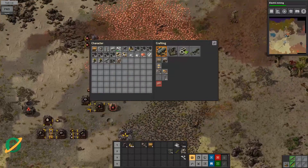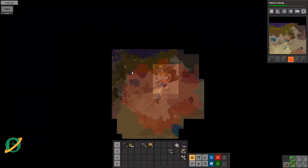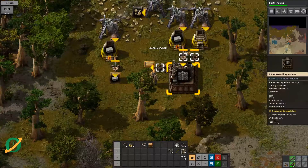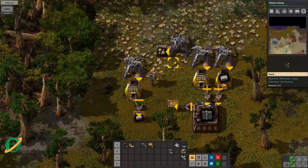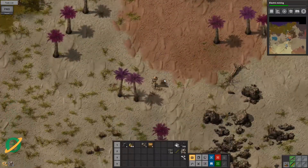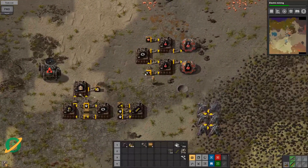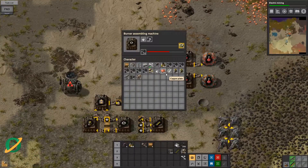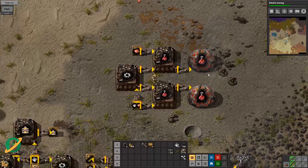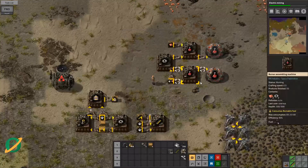There's the last turret — we've got 14 walls, we need more. We are getting some resources, so I'm pretty happy. There's going to be a second attack from the top area, which is a little worrying. I could go clear those out — the smart thing to do — but also pretty lazy. Let's build a few more turrets. Nothing wrong with handcrafting. We've got enough copper for now, and that's going.